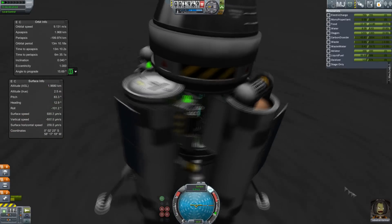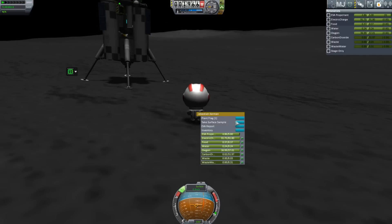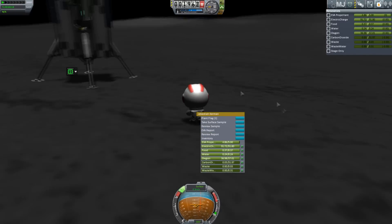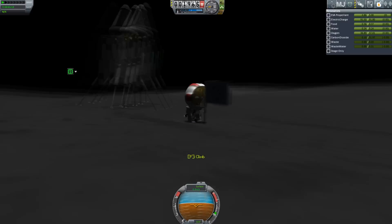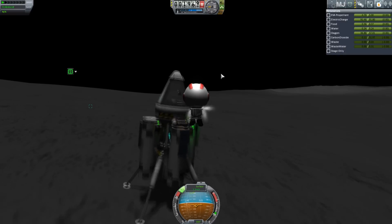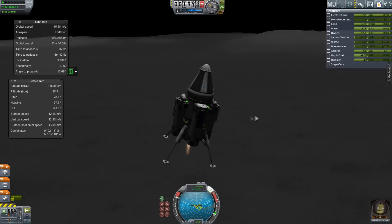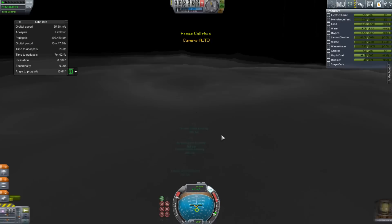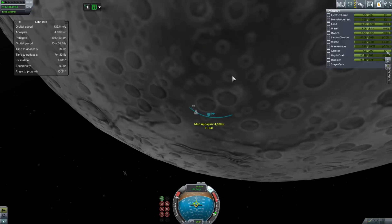We're going to grab all the scientific reports. You've seen a lot of these missions now, but obviously I'm not going to not put this in. We're going to land, take our EVA reports and surface samples, plant our flag, say something about where we landed so we know in the future, and write down the craft and the crew. This is Callisto 9 — or actually Callisto 7, since Callisto 8 was the one at the start of the episode that almost got lost. This was just a science mining thing — the moon is pretty much my science mine right now.